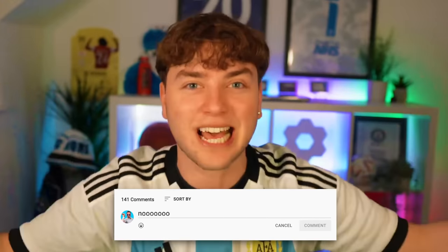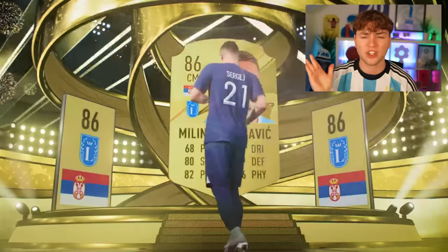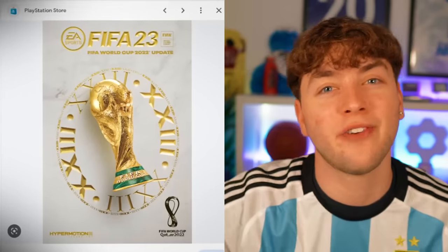A forfeit's a forfeit — I didn't win the game by penalty, so we're going to have to discard this 100k pack. It's a walkout — Milinkovic-Savic! And this is the official FIFA 23 World Cup cover. There's no players on it, so we're just going to leave it there. If you enjoyed this video, you'll definitely enjoy the next one — click here to watch that. See you next time.